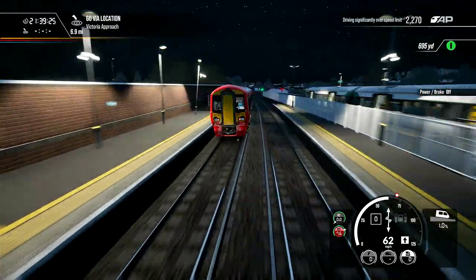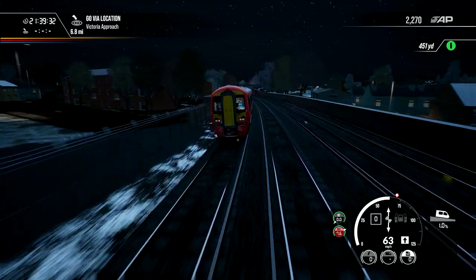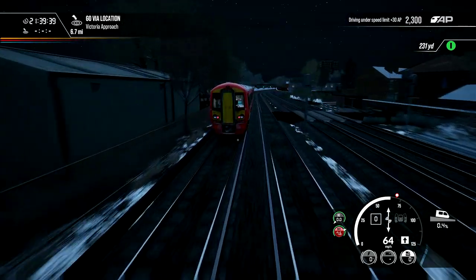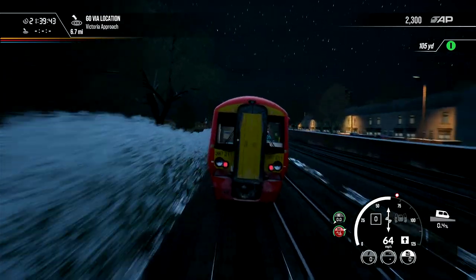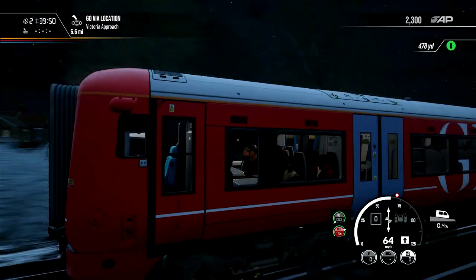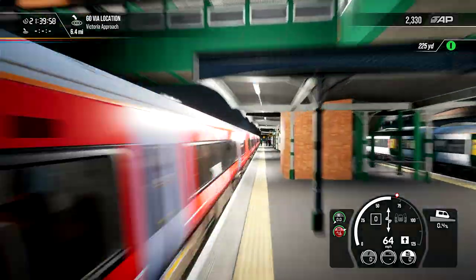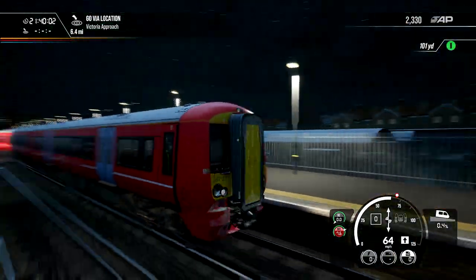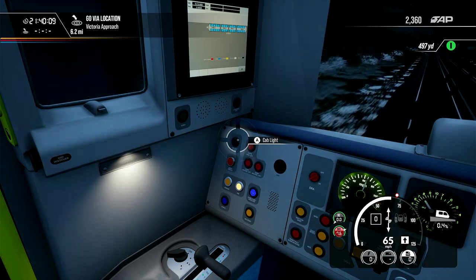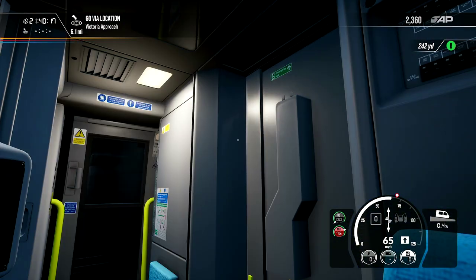Not only have you got to watch your speed with the brakes, but obviously you have to watch your inclines and declines as well, because you might be just below the speed limit but you're on a decline and you'll naturally pick up speed. Is it me or does the rear cab look much brighter? Maybe I should walk down to the rear cab and turn that on. It definitely feels like the light - I wish I could turn that light on.